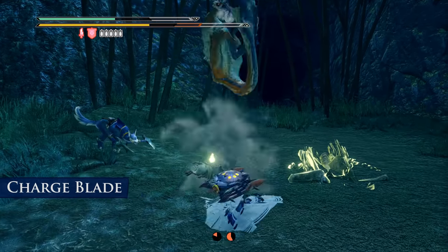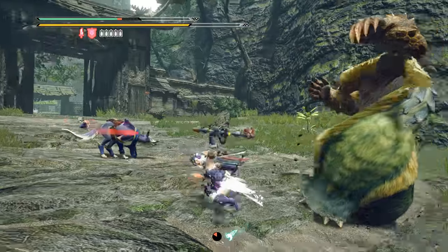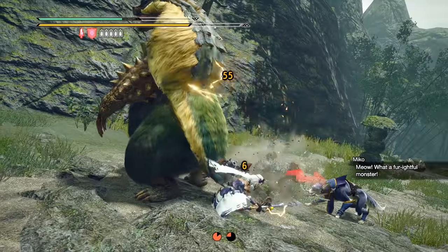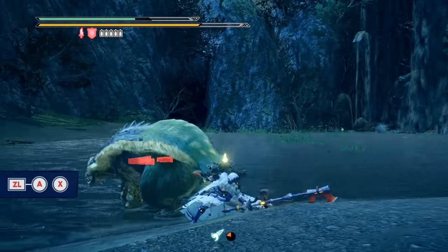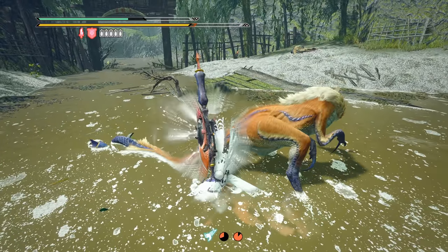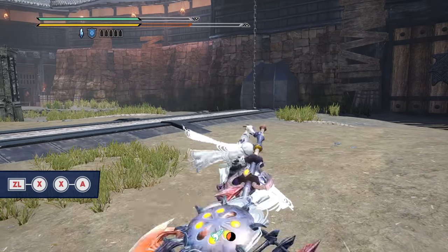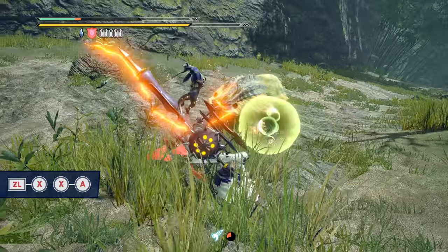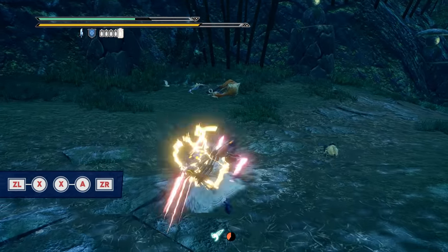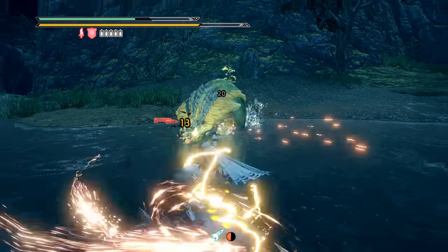For the charge blade, it has a quick alternate way to charge up all your phials and activate sword boost mode. Using the counter peak performance silk bind attack set to ZL plus A puts you into a counter state that absorbs an oncoming attack if timed correctly, charging up all your phials. If your shield is already in its red charge state, absorbing an attack during counter peak performance followed by X will also activate sword boost mode, adding phial damage to standard sword attacks. Another shortcut is quickly getting to an elemental discharge using the morphing advance silk bind set to ZL plus X, followed by X plus A. If your shield isn't charged yet, you can do a morphing advance into elemental discharge and hit ZR during that attack to funnel charge phials straight into your shield for the red shield buff.